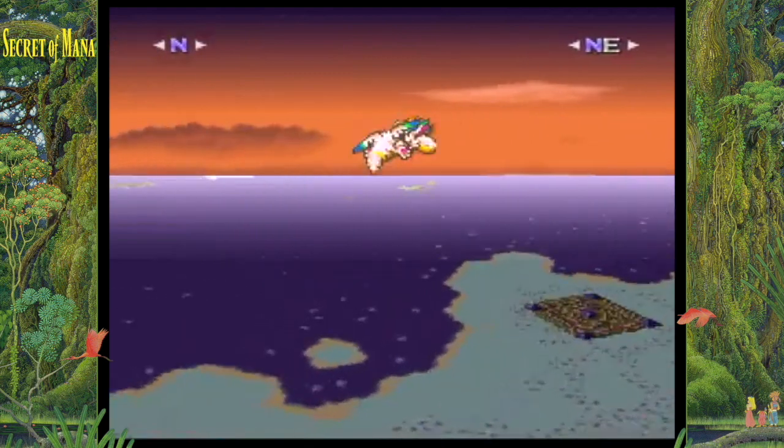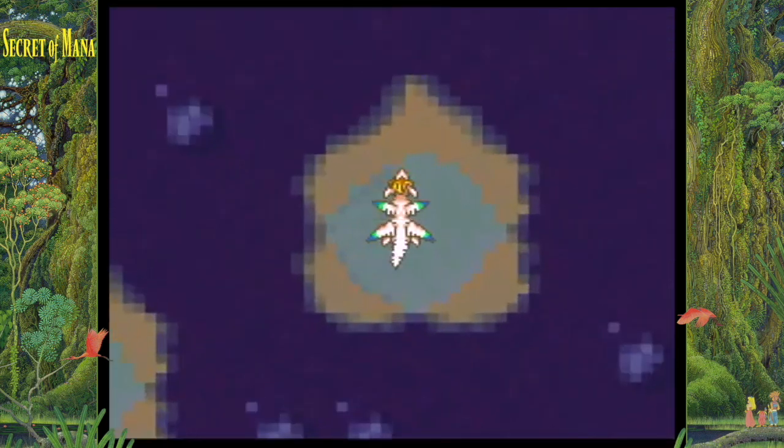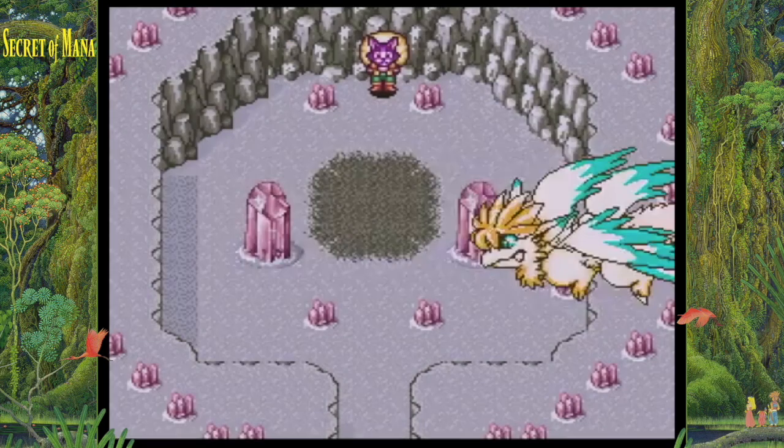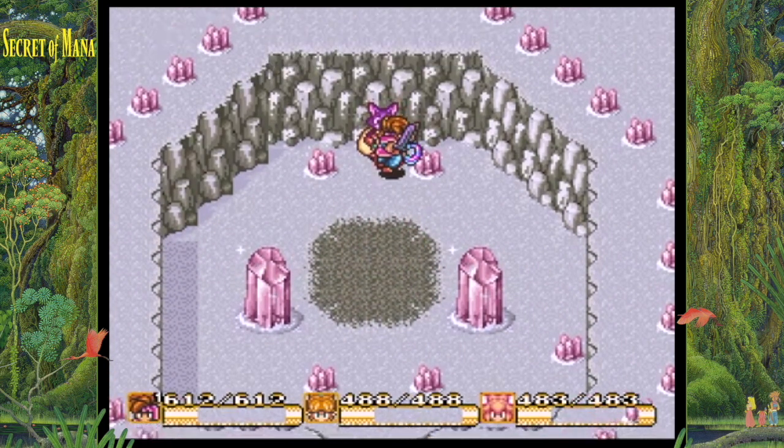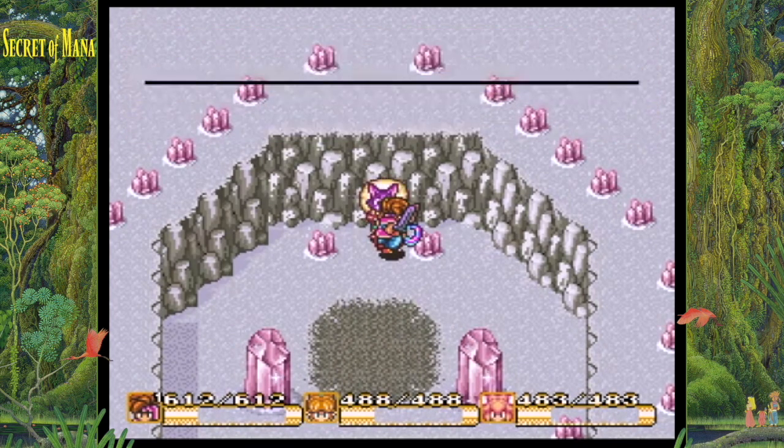With all of that out of the way, call Flammy and head to the Ice Country. But just don't land anywhere in the Ice Country — you want to land on a small circular island near the Ice Palace. There you will find Niko. While you're there, you can either buy items from him or not. It doesn't really matter.